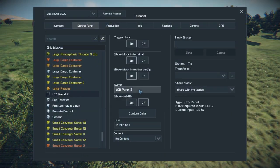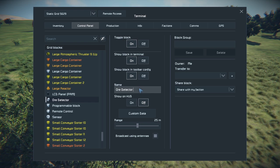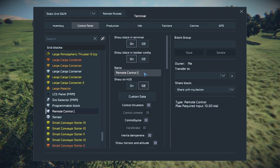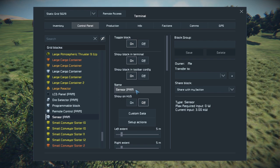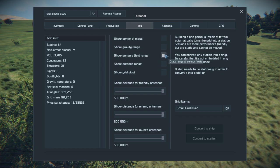The next step is to set your LCD panel and anything that's going to be used by the PAM script with the correct naming scheme. What this does is allow PAM to figure out which components it's actually supposed to use. In order to do this, just put on the end of each name capital P-A-M inside of brackets. Next, go to the info tab and select 'show sensor field range' — this will allow you to visualize your work area when you're setting up your job.